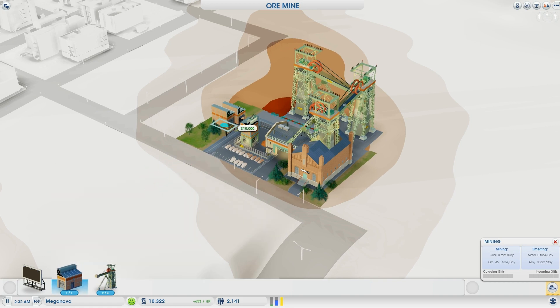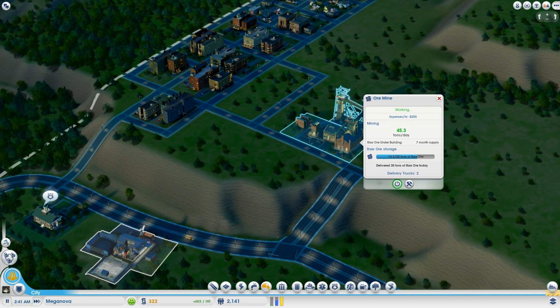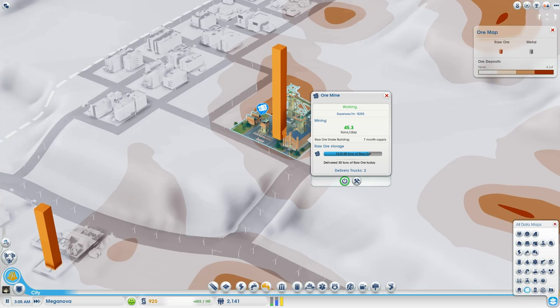Now we can afford a truck, so let's add one to the mine and check the ore map to see the progress. We'll see if the ore is getting out fast enough to the trade depots, and if the trade depots are getting full we'll need more storage lots. We may also need to add trucks to the trade depot depending on how fast it fills.